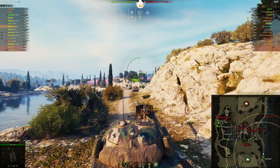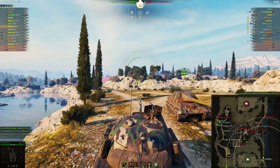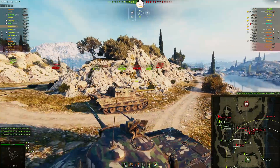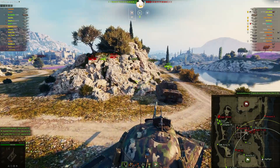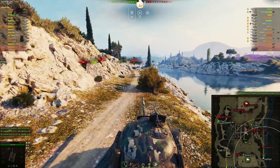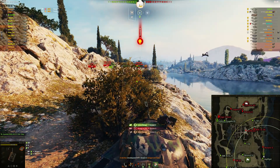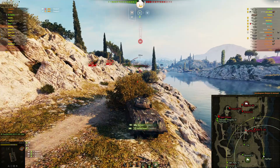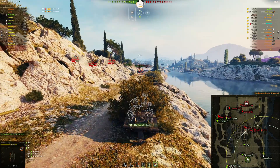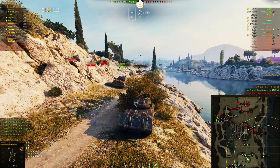Reverse retreat — anyway there's the Jag Tiger lined up there. I come back around to at least be in a defensible position. Here comes the Scorpion G. I take a shot from him but manage to shoot and track him, and then he's down.